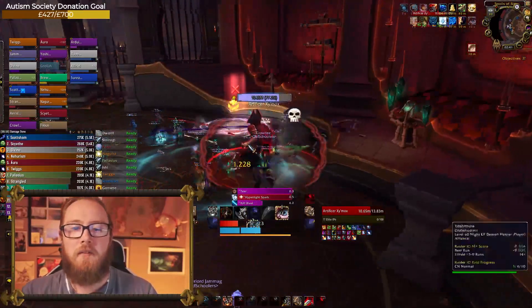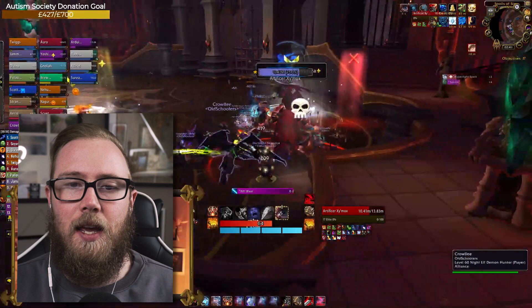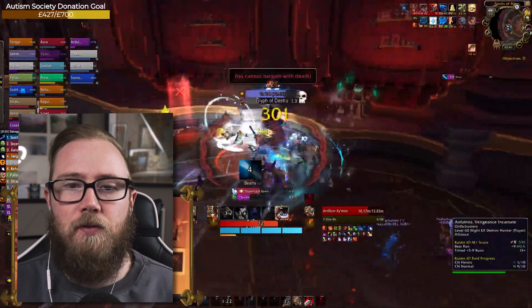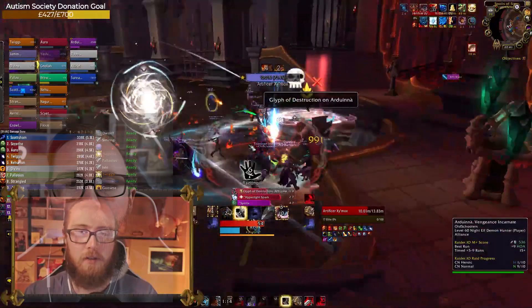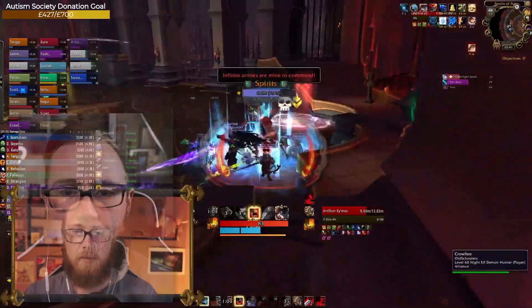Definitely go for Affliction — it's one of the strongest at the moment. Again, dropping the portals: one at the front next to the boss, one at the very back. There are also tears leaving beams on the floor — get out of the way of those, they do a lot of damage, especially on heroic where they hit particularly hard.